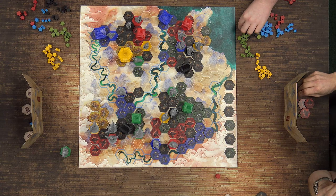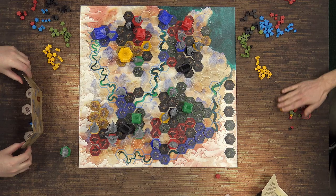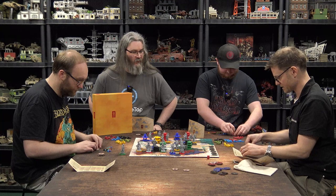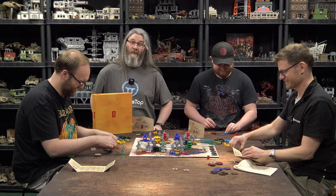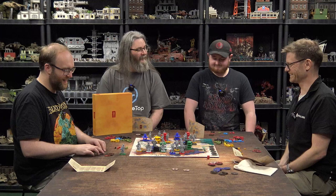Now the game is over. Everyone reveal what you've got and count up your points by every colour except yellow — then we distribute yellow at the end. We'll be right back once we've done the complicated maths of counting. Okay, we're back — we've done the counting. It wasn't quite as complicated as we thought. I managed it with only my hands and never ran out of fingers.